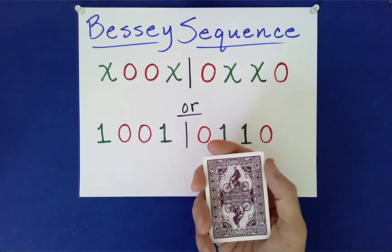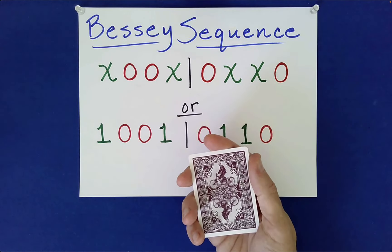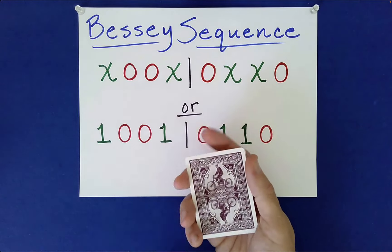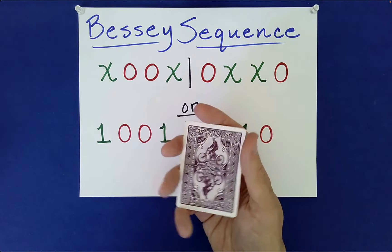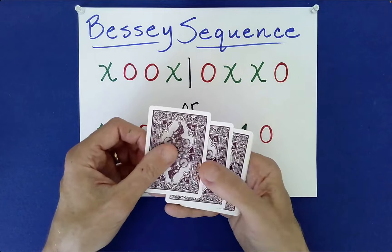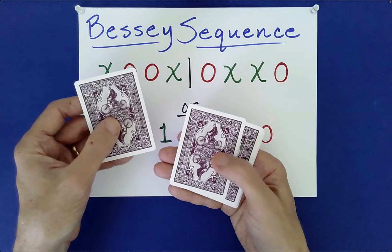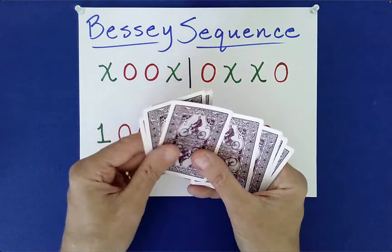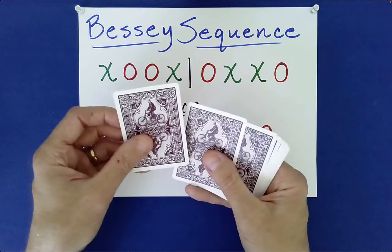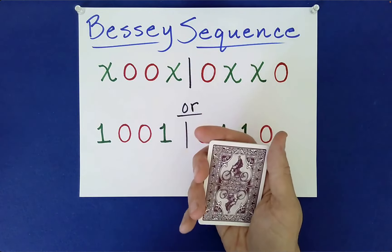We're going to use something called the Monge shuffle — it's M-O-N-G-E — also referred to as the over-under or the under-over. It will be a completely free choice for you. For the over-under, we push the top card into our other hand, then this one goes over, this one goes under — over, under, over, under. For the under-over, we begin with that second card going under, then over, and so forth.